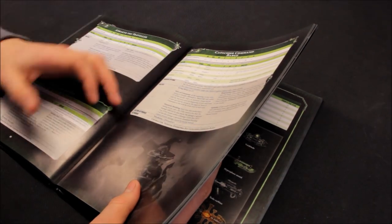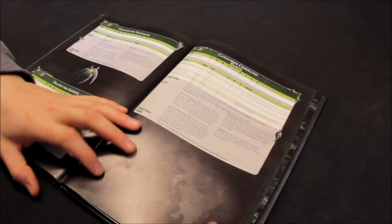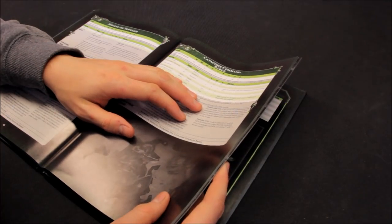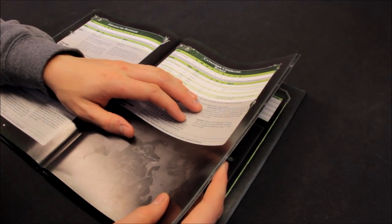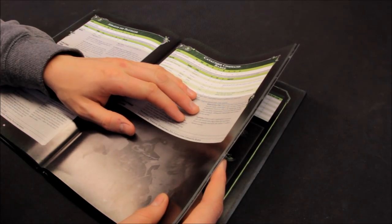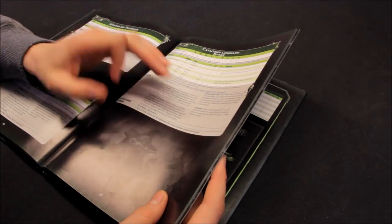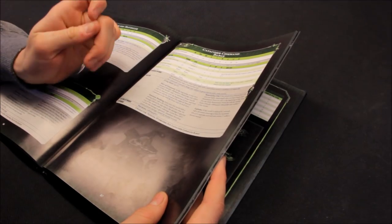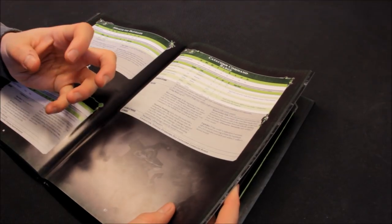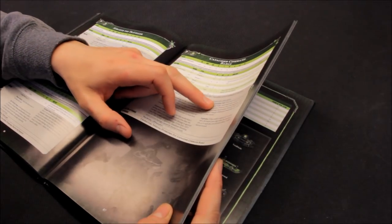He could take the resurrection orb, which is 35 points - it's expensive, but here's what it can do: if this model has a resurrection orb, once per battle immediately after you have made your reanimation protocols at the beginning of the turn, you may make reanimation protocol rolls for models from a friendly infantry unit within 3 inches of this model. So you select a unit and you get to go again basically. It can really help out if there's a certain unit you want to recover - do your reanimation protocols and then get to do it again. Once per battle.